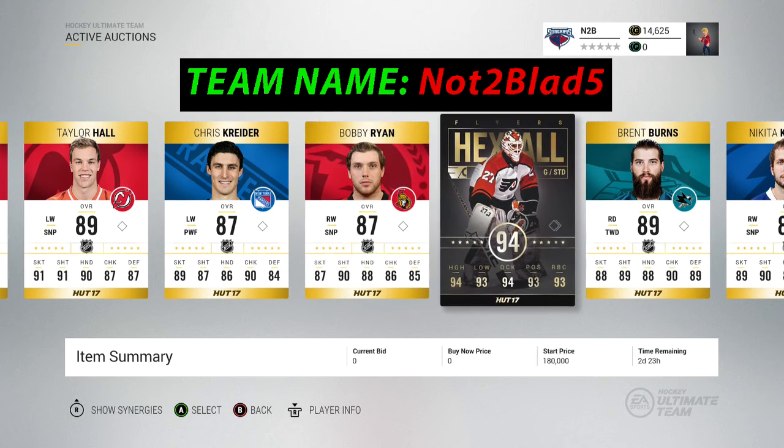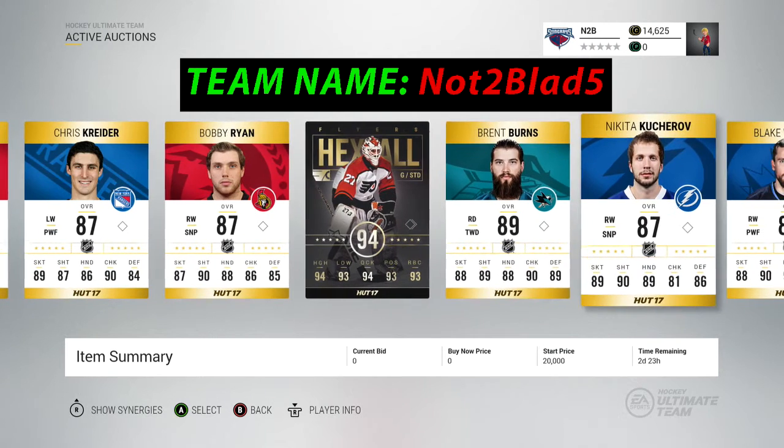Ron Hextall is going to be hard to take off my hands. As much as I complain about him, he's actually a pretty good goalie. I see him more as a 92 rather than a 94, but still pretty good. Send LPS, or send a goalie and some coins that basically equal his value, and I'll sell them.